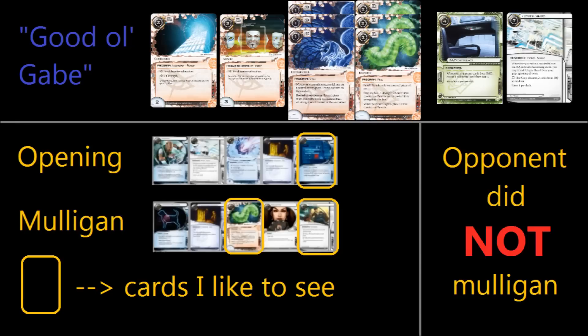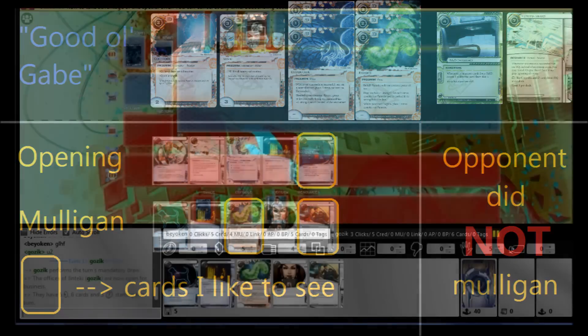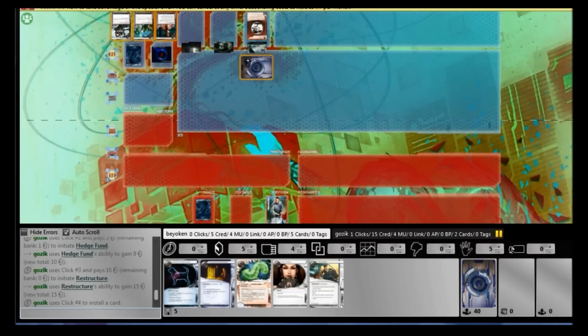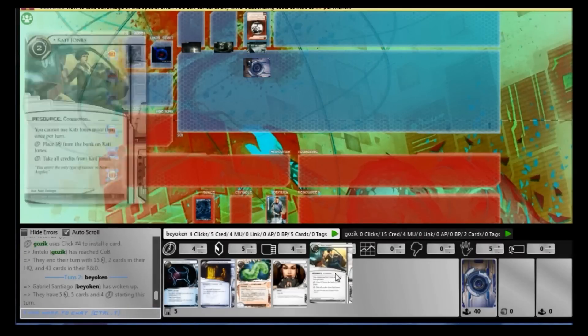Unfortunately for this match, I don't get a standard matchup — instead I get a Jinteki PE, which I'm forced to play a very different style for. And of course, I didn't pack Feedback Filter, so I'm in a little hole here. My opening hand has to be very good to compensate for that fact, and it wasn't very good, so I have to mulligan for this.